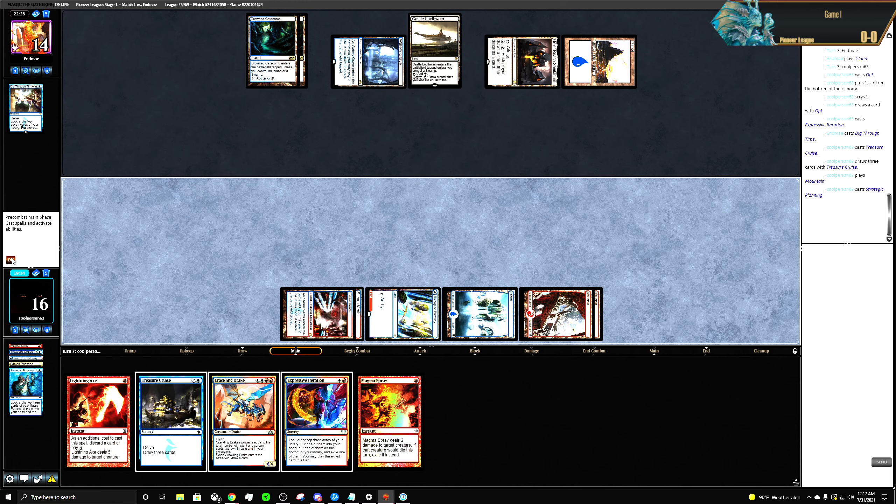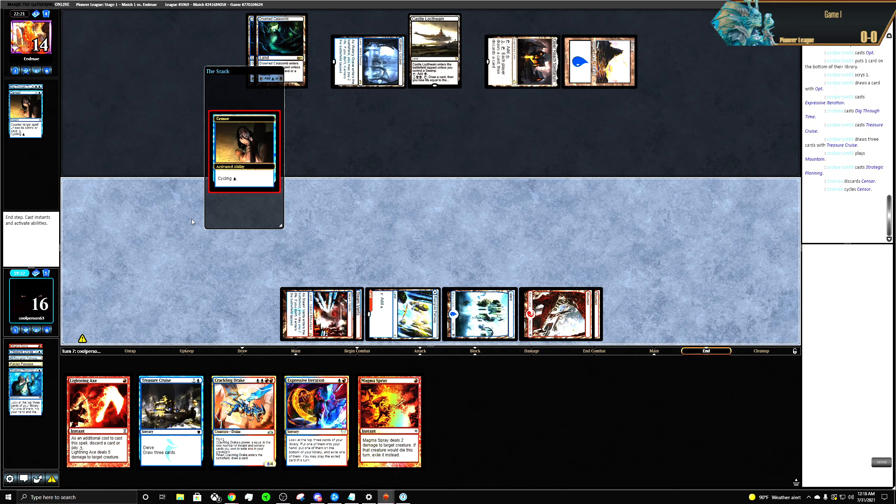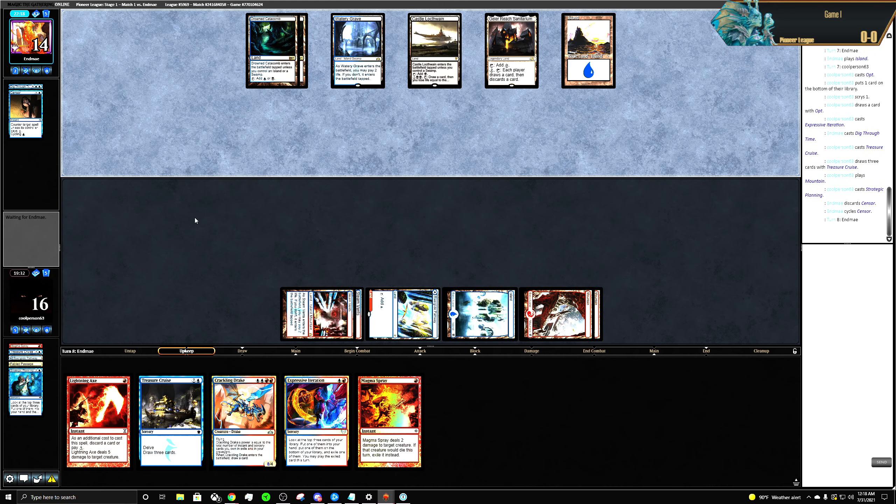I have an Expressive Iteration — let's just take the spell. Pass through and get through this turn. They could have Censored the Treasure Cruise.